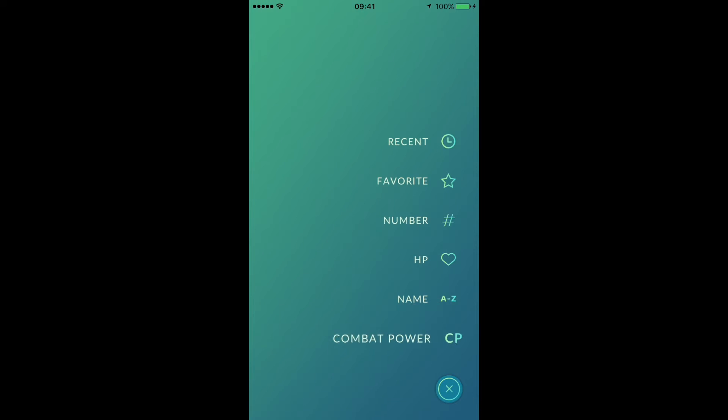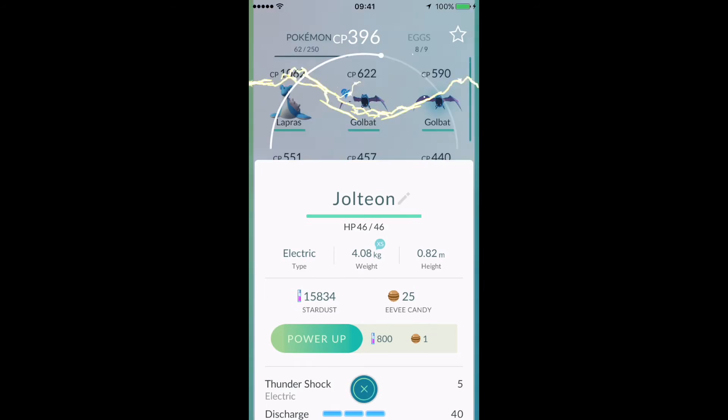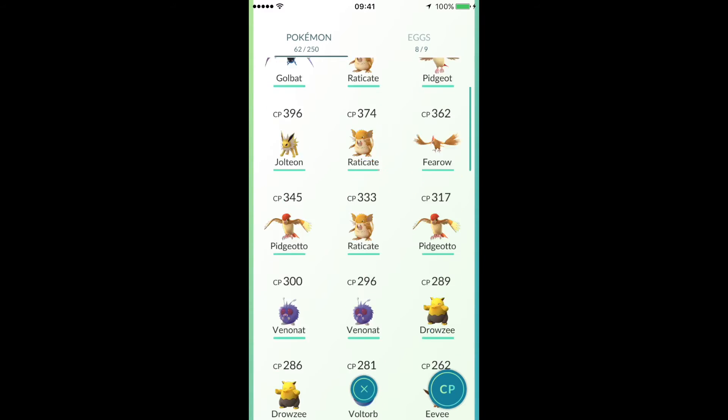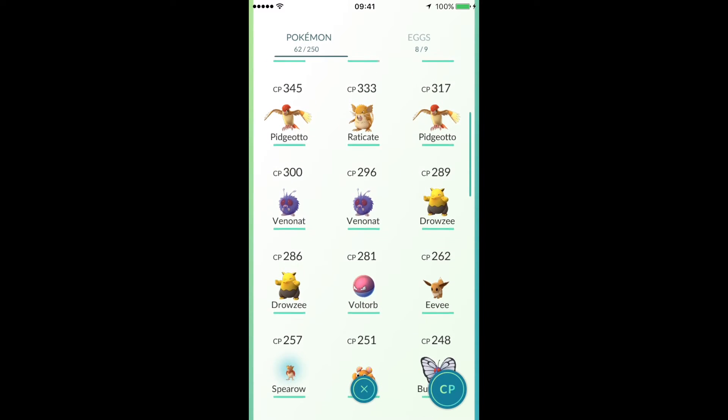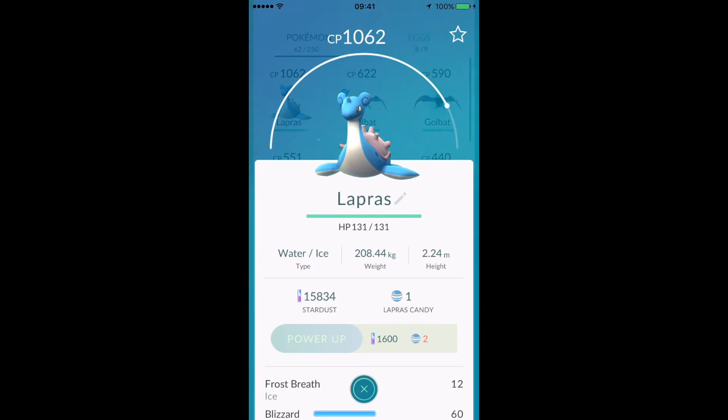From my Pokemon, my second highest is 622 CP - I caught that in the wild, before that it was 590, which is just under half of my best one. I'm not going to bother leveling up a Golbat because they're common and people will have much higher ones just from evolving anyway. If you are going to push Pokemon to 1000 CP with Stardust, wait until there's something special like an Eevee that you can evolve to a Jolteon or one of the others. Drowzee are common around here and I see a lot around 800 to 1000 CP - maybe level a rare one up, like a Lapras. I heard they're fairly rare but I just hatched one straight away so I'm not sure.